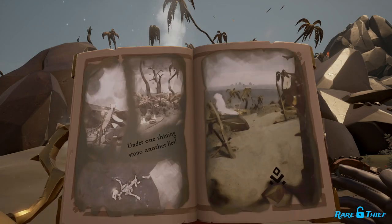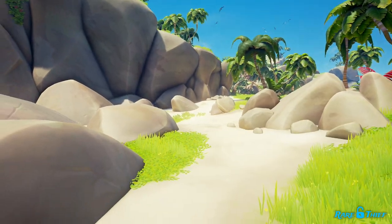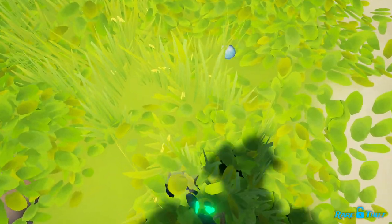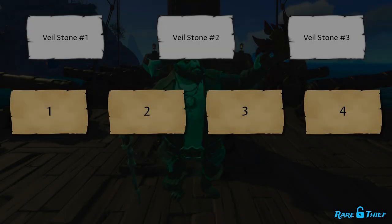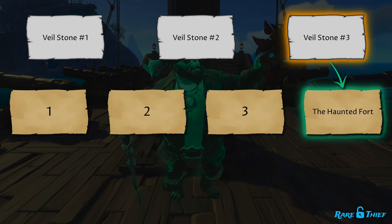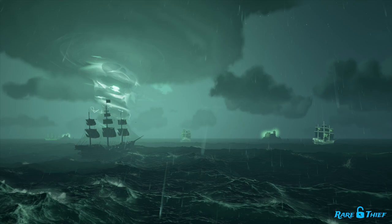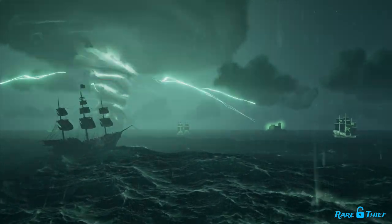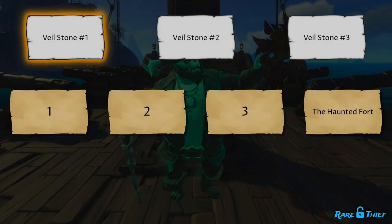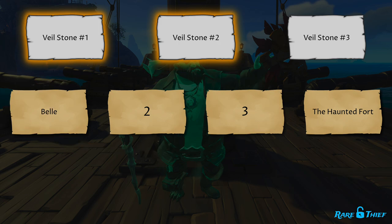Moreover, for each quest type, the locations, puzzles, and solutions are as varied as you can imagine. Thus, every Voyage is bound to play out differently. Of the four modules, there is only one that you must face in every Legend of the Veil Voyage. The Voyage will always end with the Haunted Fort module, in which you must claim victory in a naval, combat-focused quest. However, the first two modules could be any of the remaining three: the Bell module, the Shipwreck Grave module, or the Suds module.